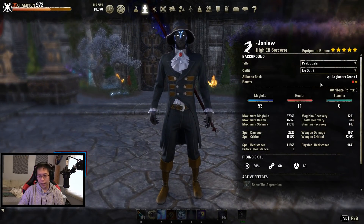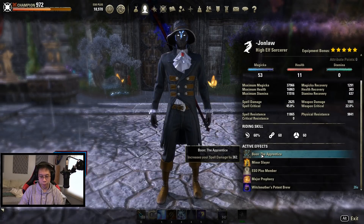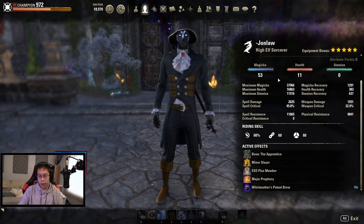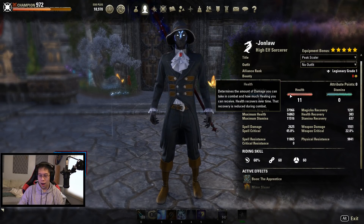Starting with basic things — I have the Apprentice Mundus Stone, which increases your spell damage. This hasn't changed; it's been what we've used for the past half year or so. With that said, Magicka is at 53 and health is at 11 in attributes.